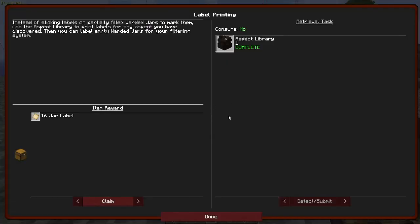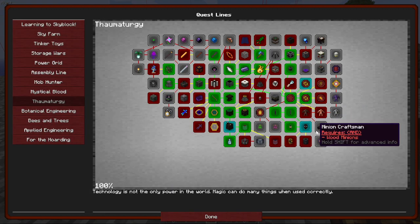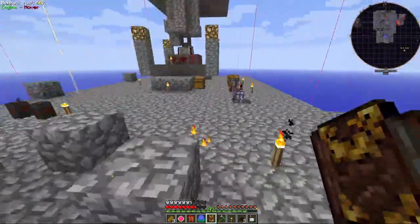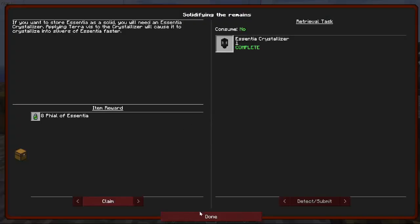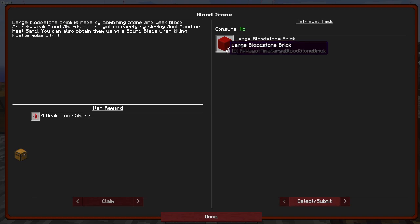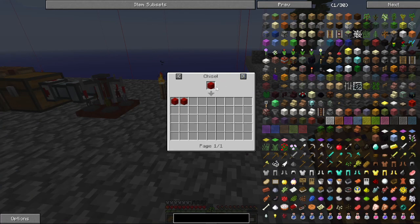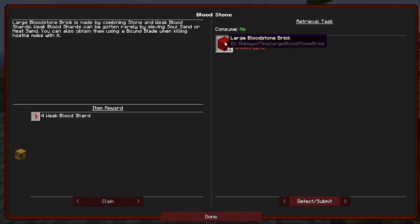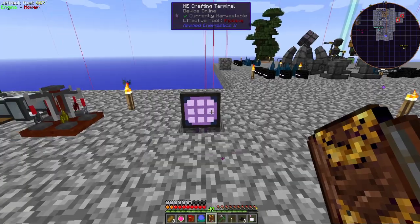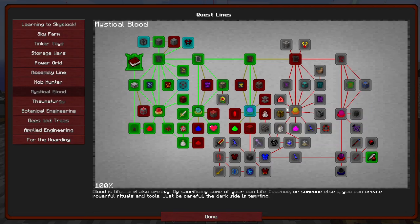16 jar labels, not interested. What can we do more? We can do a lot of Thaumcraft stuff. Now we can do Bloodstone. What do we need Bloodstone for? Large Bloodstone Brick — don't see what they're really used for. Get some blood shards, we can do the Divine Insight now — more Network Capacity.